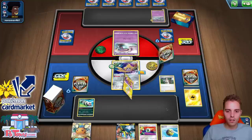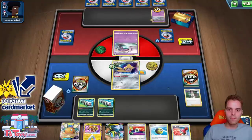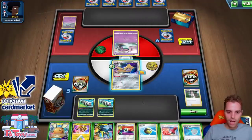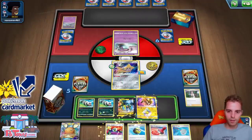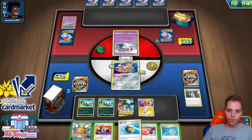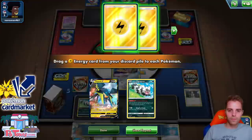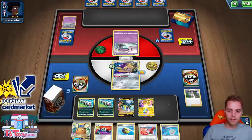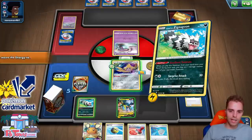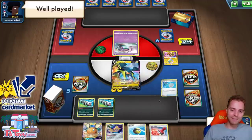We have Dedenne and lots of options. Zigzagoon ping — get a prize card. We don't have an energy just yet but we have Vikavolt, which can put item lock shenanigans in motion. Tapu Koko can accelerate energy from the discard pile, and we can use Energy Switch. Dance of the Ancients gets two energies onto the bench. We could have even item locked him instantly — very good against Mad Party. Energy switch this one to that one, Scoop Up Net, and that's how we typically win against Mad Party.